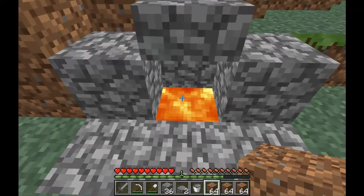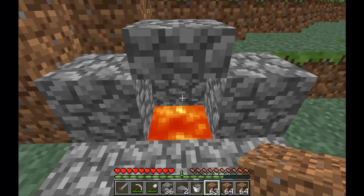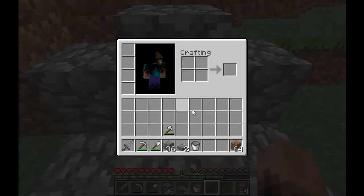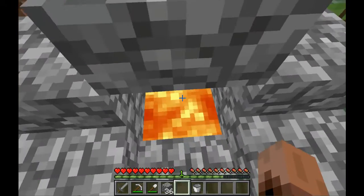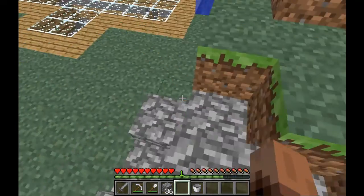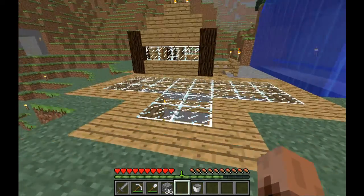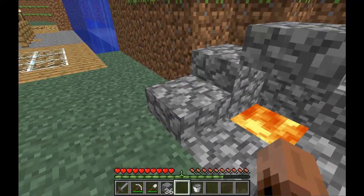Now you just look at whatever you want to throw away and press Q, and it goes into the fire. But with huge stacks of 64, I suggest you just throw it out by dragging. Once you throw it in there you can never get it back, so you want to be a hundred percent certain you want to throw it away. You also want to have this top on it so you don't accidentally walk into it. So that is how you make a good storage room and a trash can — thanks for watching, bye!